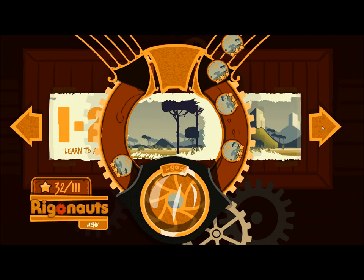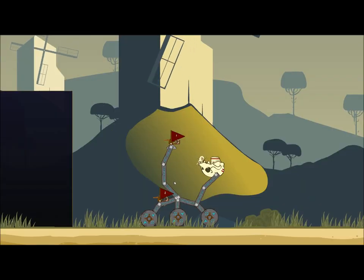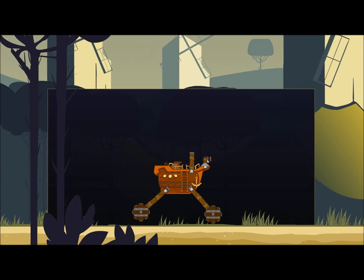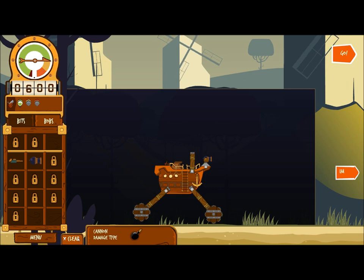Onwards to level three. Level three introduces a new weapon — it's the cannon. Again, you can see my preset waypoints. This is the new weapon, the cannon. The damage type is like a bomb.